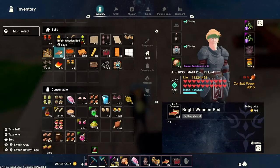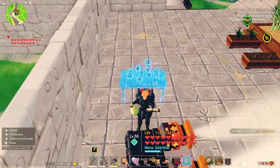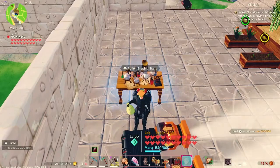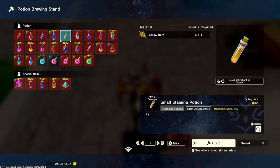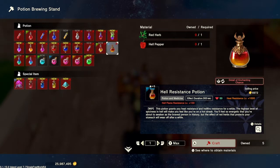Next you're going to get your potion brewing stand and set it close to your chest. You can see we are going after hell resistance potions, so we need the red herb and the hell pepper — just one of each. With the medium-sized planters you'll get two hell peppers and two red herbs each time it chops them, so you should get two per rotation.